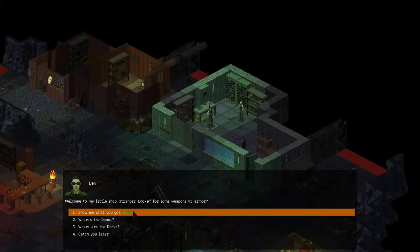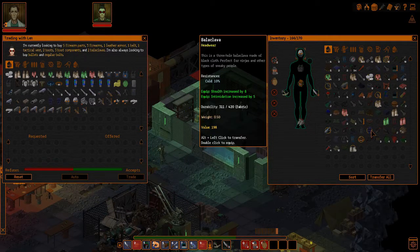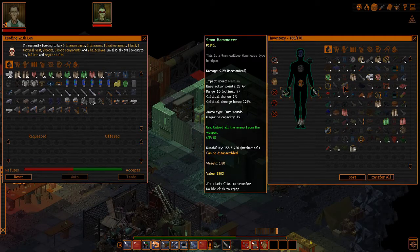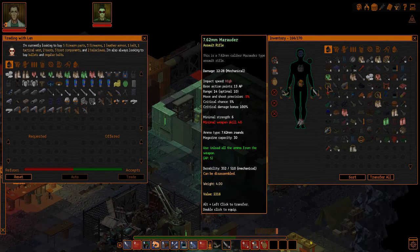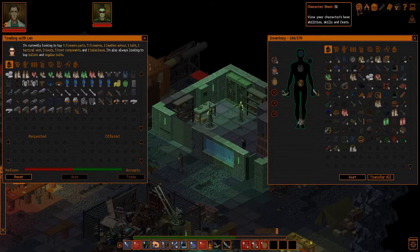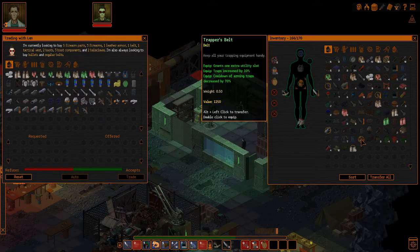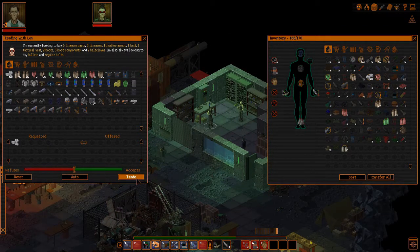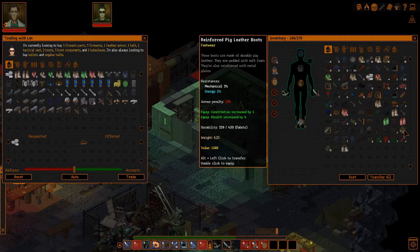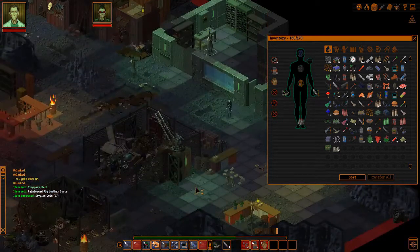I don't think any loot we picked up in there is worth all the money we spent. We're gonna go back to the Balaclava. They want Balaclavas — fair enough. 9mm Hammerer, 7.62 Marauder, 7.62 Corsair. Did we end up putting any points into guns? No, we didn't. Trapper's Belt — yeah, I think we can sell it. We haven't been good enough to disarm any traps as yet, so why would we suddenly start now?